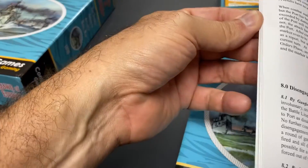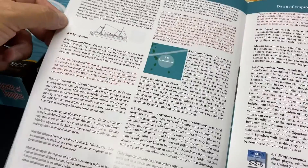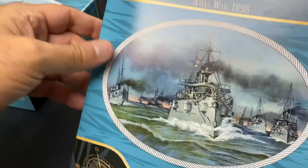Here we see the rule book — it is two columns with illustrations, and here we have pictures of the units and the markers in the game.